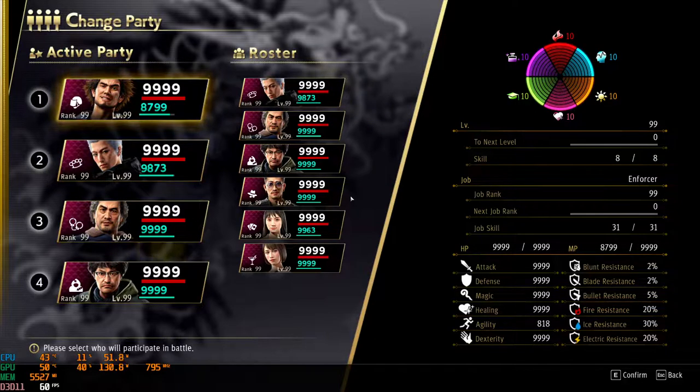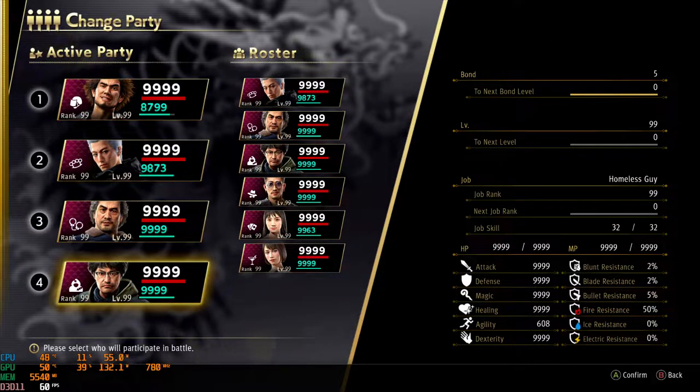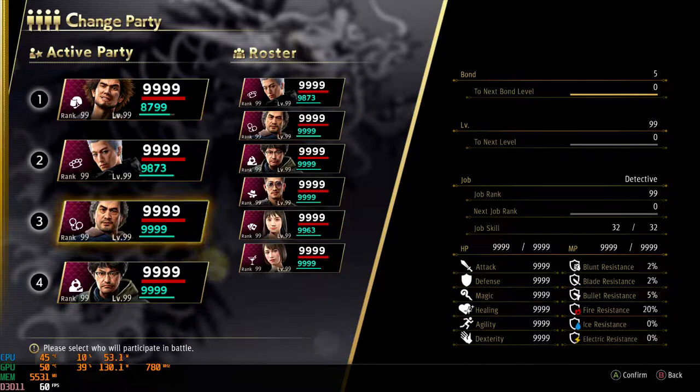Here we have Kasuka as an enforcer who has 100 more agility because I gave him a bit of a speed boost. Namba is here with regular agility at 608, and then we have Adachi with 9999 — it actually goes past 9999, but for our purposes it'll just be 9999 agility.